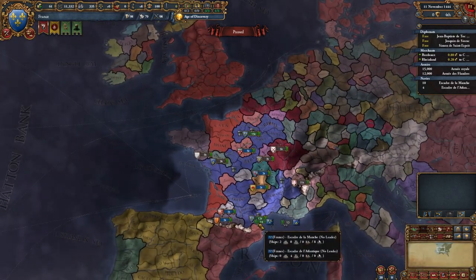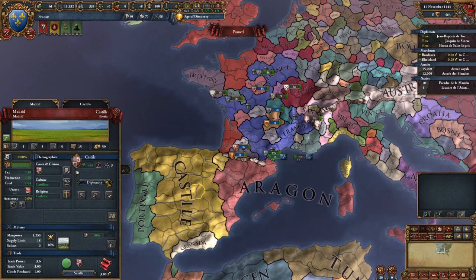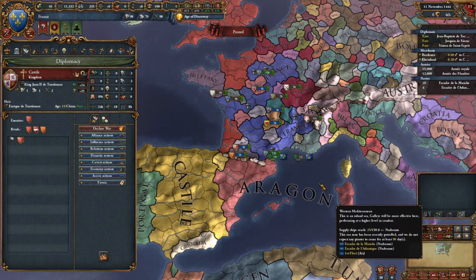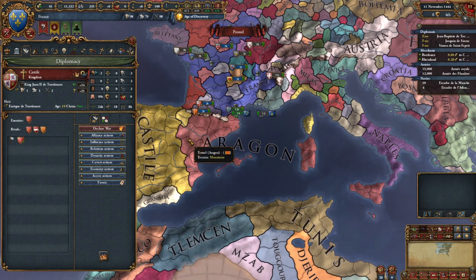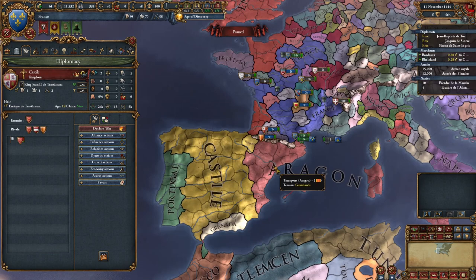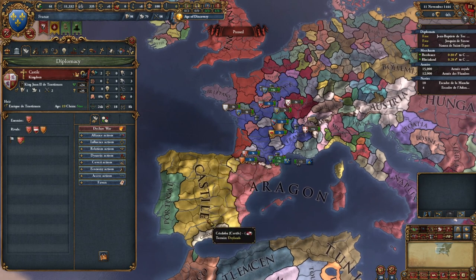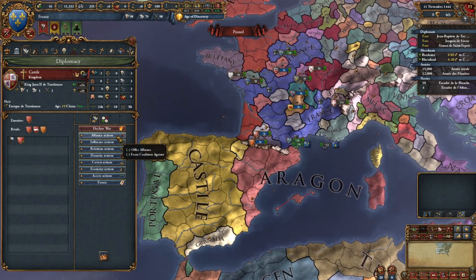For the major players here, Castile and Aragon both like us. Let's ally Castile! We click on Castile - they like us. We can hit the Diplomacy tab to get to a diplomacy screen. We can get information about who Castile is: Castile is enemies with Austria, Aragon, and Morocco. They're rivals to Aragon - that's interesting. So Castile might not appreciate us allying both Aragon and Castile because Castile doesn't want to ally us if we're also allied to their enemy.